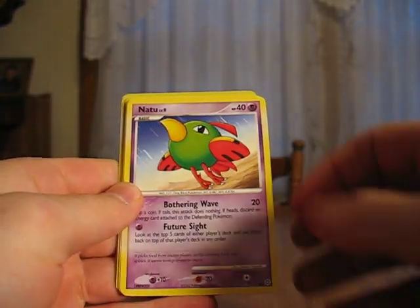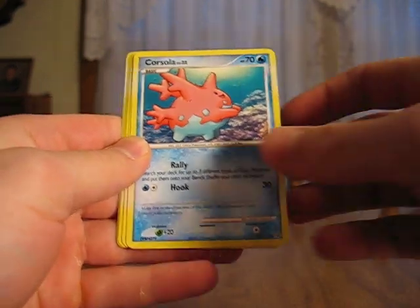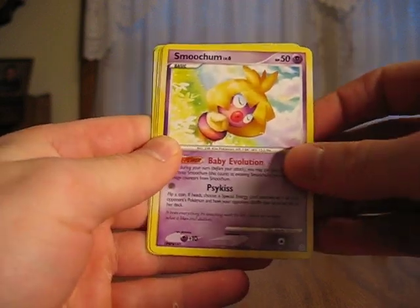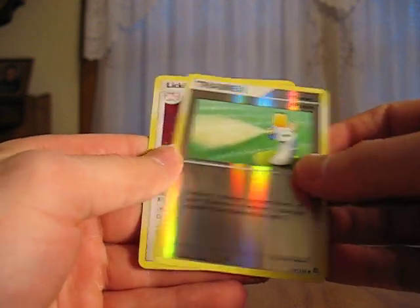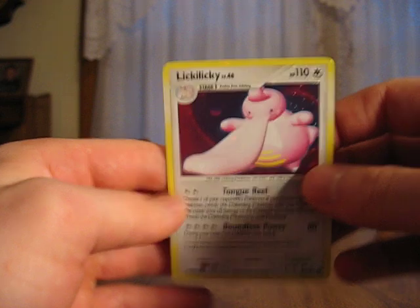Sunkern, Natu, Voltorb, Corsola, Spinda, Smoochum, Shelgon, Skiploom, Potion Reverse, and a Lickilicky. It's nice.